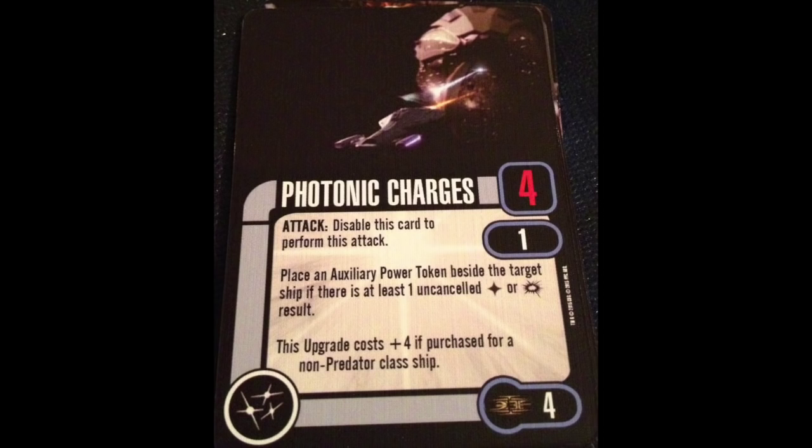The weapon in this pack is Photonic Charges — we've seen these before. Four dice at range 1. Place an auxiliary power token beside the target ship if there's at least one uncanceled hit or crit result. For a discard, it's a decent trade-off. It's a bummer that it's only at range 1, but inflicting auxiliary power is useful — it messes with your opponent and makes them predictable as long as they want actions. It's a card I consider taking, though I don't know if it'll make the final cut.